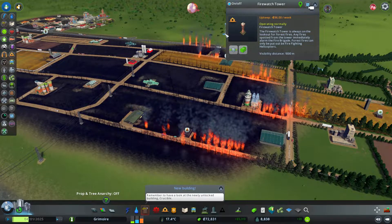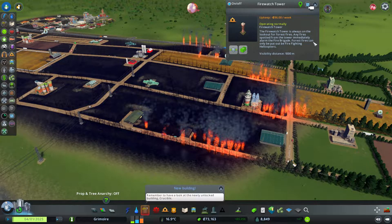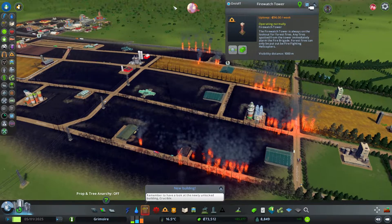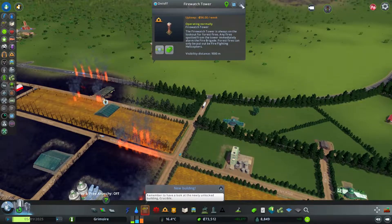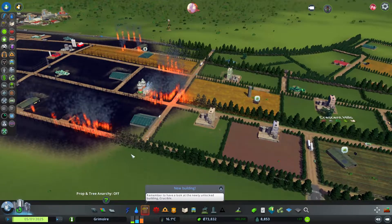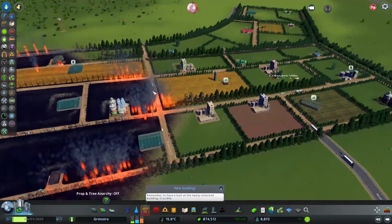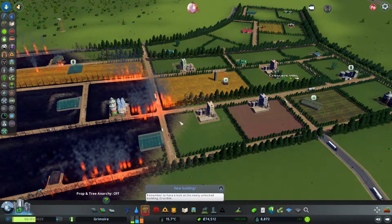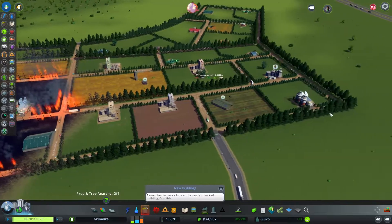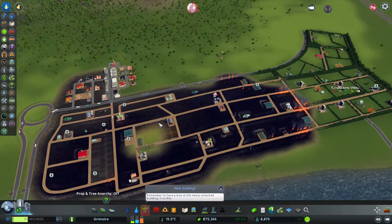Forest fires spotted from the tower immediately alarm the fire brigade. Fires need helicopters to be put out — that's why all these trees are still going to keep burning. We need a helicopter to stop this. I think the game considers this a forest fire, so all the trees are going to be burned — I'm pretty much sure of that.